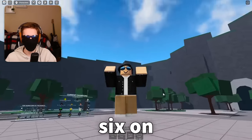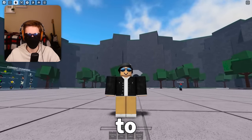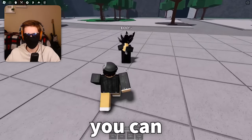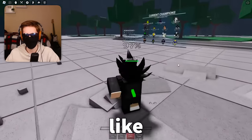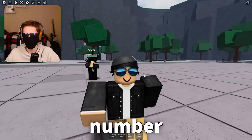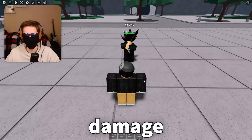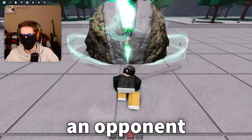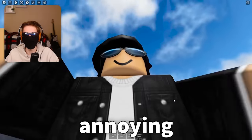Number six on our list is a nerf to a Tatsumaki move. Stone Coffin has received a nerf. So as you can see now, if I try and hit a blocking dummy or opponent with Stone Coffin, it's no longer going to completely freeze them and limit them. The Stone Coffin move now does only 3% damage when hitting an opponent who is blocking. I'm a big fan of this change because Stone Coffin was so annoying to fight against.